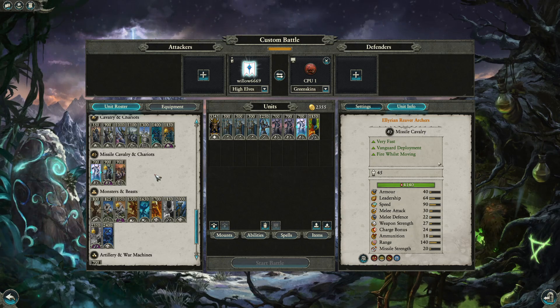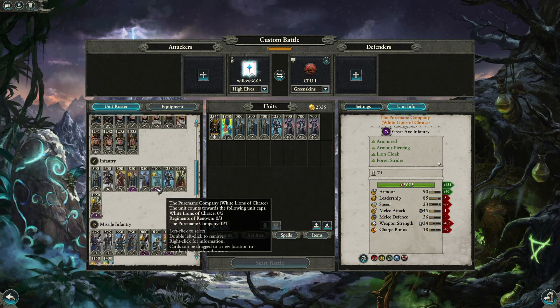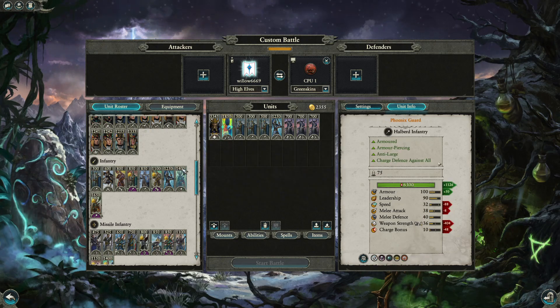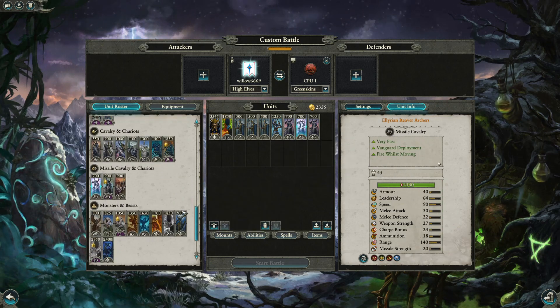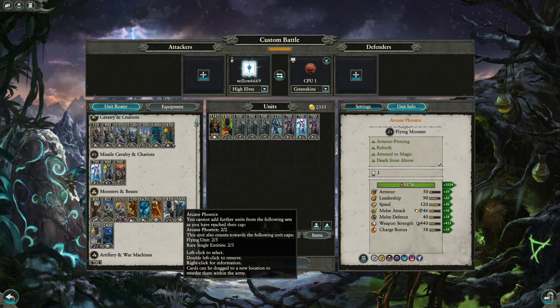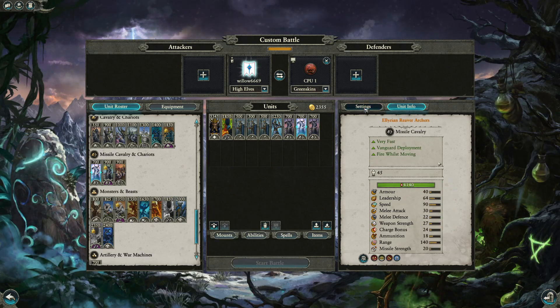Skirmishers are essential because greenskin skirmishers will be problematic — though you do beat their skirmishers, which is one thing you do better. Everywhere else you kind of lose. The key strategy is using the skirmish phase: don't engage your frontline until you've dealt as much damage as possible to their skirmishers and light targets before the main engagement.